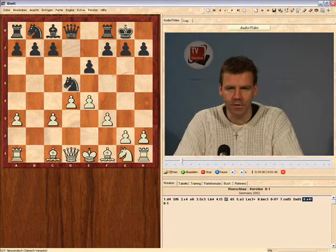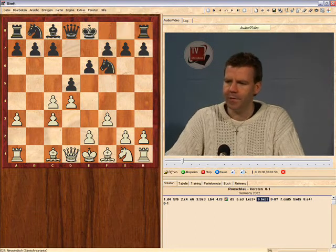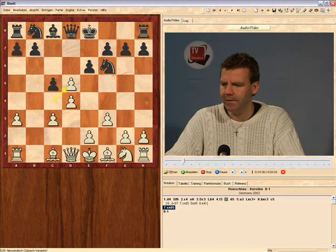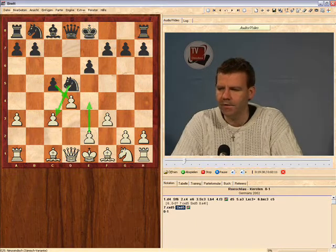Black was looking for a transposition to the position we're getting into, but he won't get it. Therefore, the right move in this position is c5, and when white takes on d5 and black takes with the knight, white cannot play e4 because after knight takes c3 he will be ready to defend the knight with cxd4.